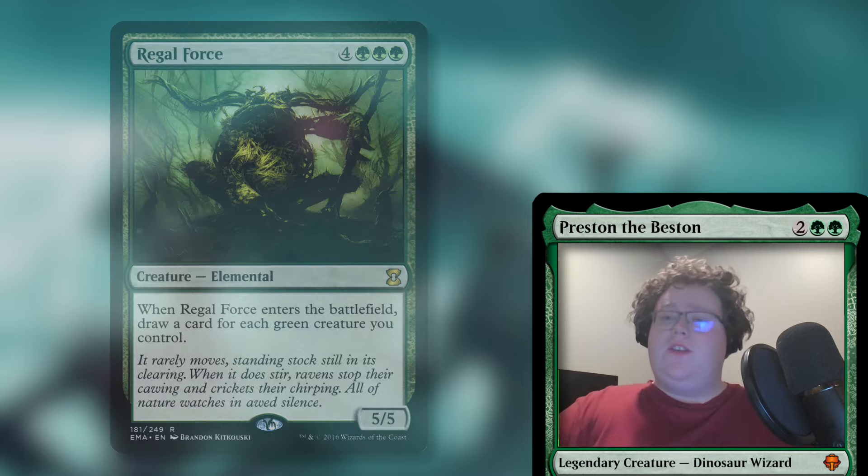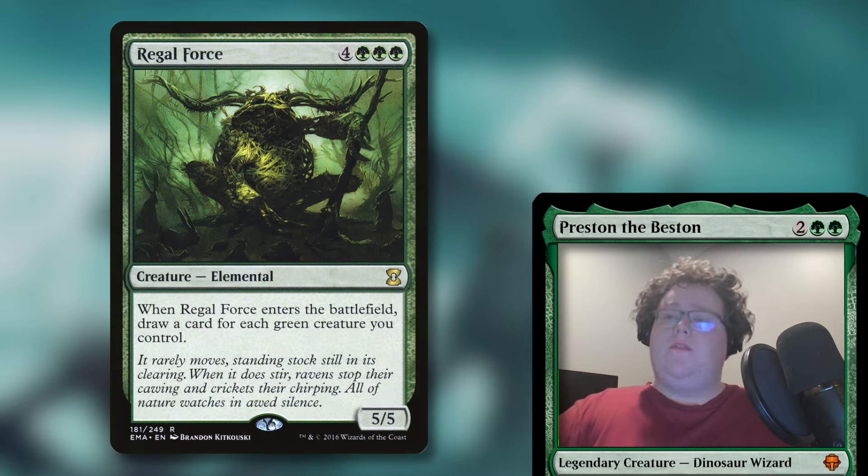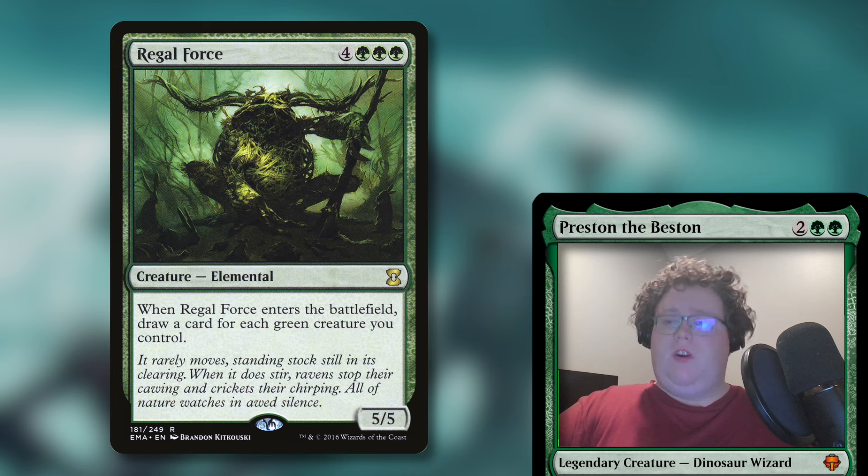Another good big creature for the deck is Regal Force for four and three green mana — it's a 5/5. When it enters the battlefield, you draw a card for each green creature you control. Assuming you're able to get out a bunch of those small creatures early on, this card can draw you a quarter of your deck in a single turn very easily. It's a very good draw spell in Commander regardless, but when you only have to pay one to get him out, that's really nice.